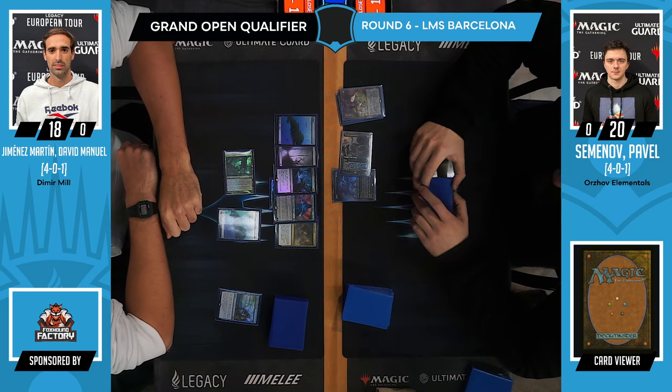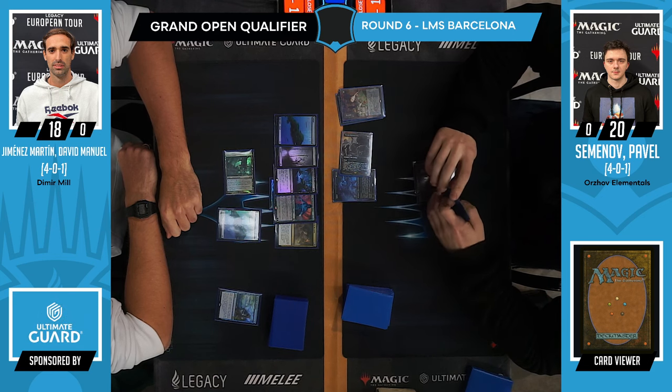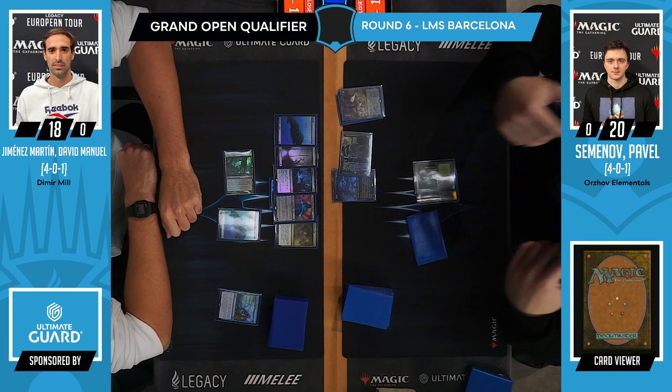We see Jace the Perfected Mind. That's a Drown in the Loch. What's the card in the middle? Is it Baleful Mastery? It is — Baleful Mastery and a double land. That's really exciting.